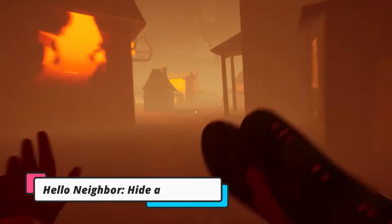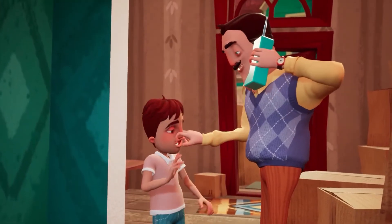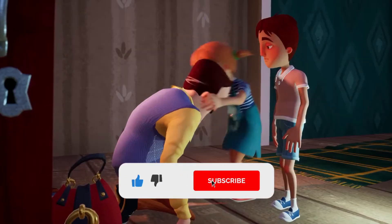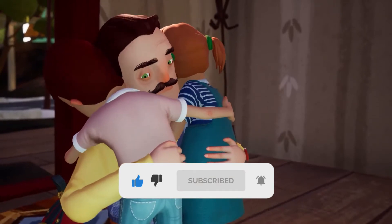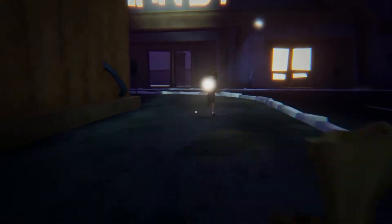The first game of this video is Hello Neighbor Hide and Seek. You must fulfill goals while playing hide and seek with your in-game sibling in this prequel to the original game. While being pursued, you'll need to maneuver quietly and acquire objects. You'll lose all you've earned if you're caught and you'll have to start over. It's a teen-friendly stealth horror game.